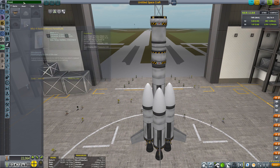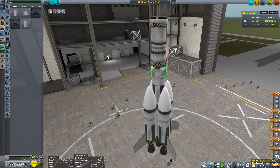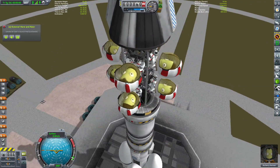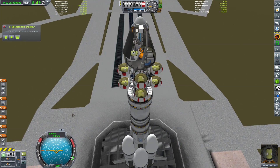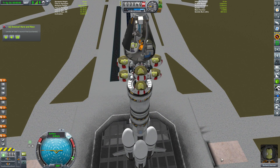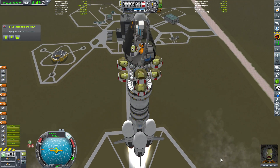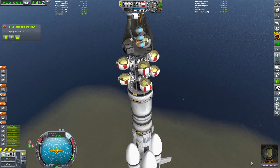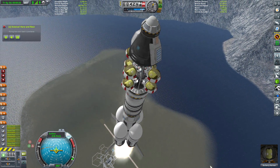Putting together a basic booster — nothing overly advanced. Adding some parachutes in case the stage recovery mod can recover it, though probably won't. We have eight Kerbals in those command seats looking very petrified, with Burberry protected up top while those poor tourist Kerbals on the outside are probably crapping their pants.